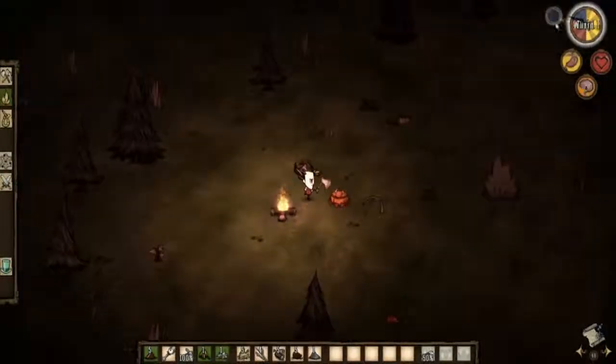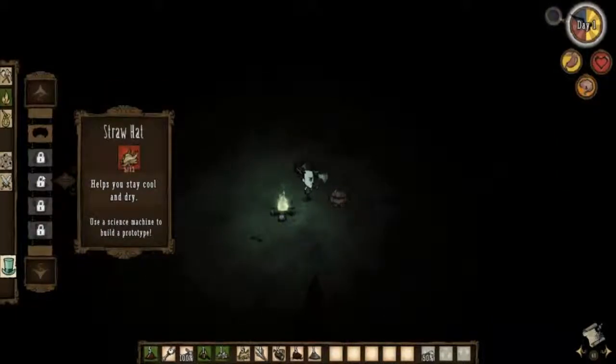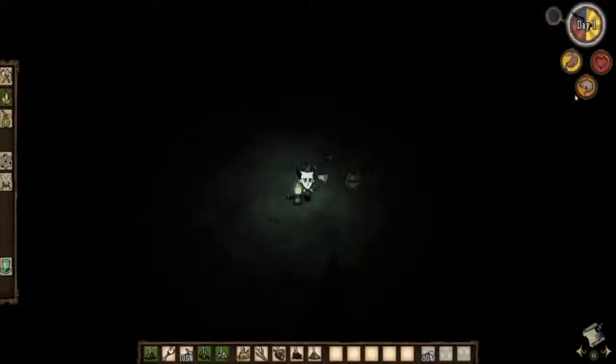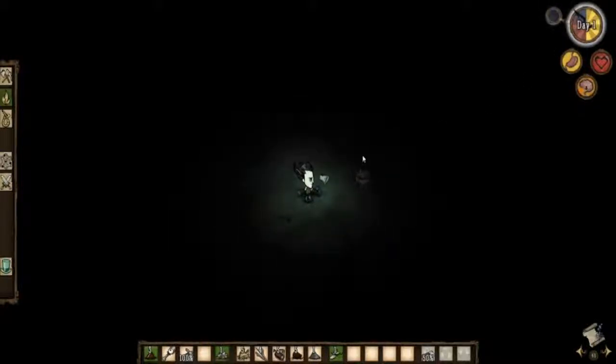We're going into the deep dark night now. Picking the flower gives us more sanity — we need 12 for the garland. There are some interesting hats: rabbit earmuffs, straw hat to stay cool, buffalo hat — 'be one with the herd, smell included' — and the top hat, the classiest of all. You lose a lot of sanity in this game. It should be called 'Don't Become Crazy' rather than Don't Starve — losing sanity is actually the hard part.